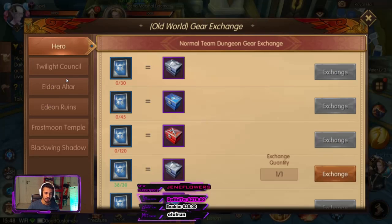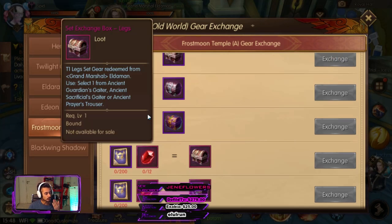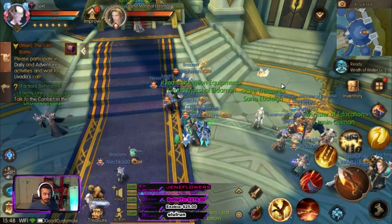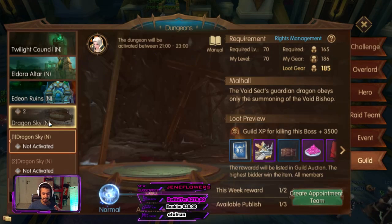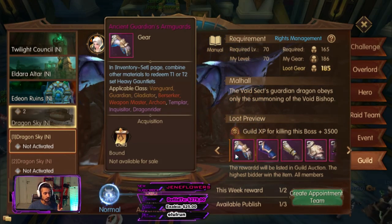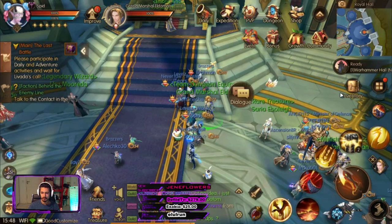When you finally have them, talk to this guy again, click Old World Exchange, select whichever piece you need — shoulder, gloves, Frost Moon chest — and you can get your Tier 1 still. Your T1 is still there. When it comes to Tier 2, Tier 2 is not out yet. There's no way to get Tier 2 gear because it's simply not out. The gear you get here is for Tier 1, and it is what you'll need to exchange into Tier 2 later when Tier 2 finally comes out.